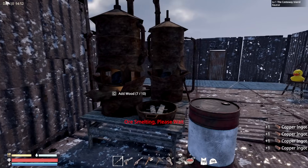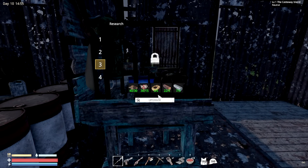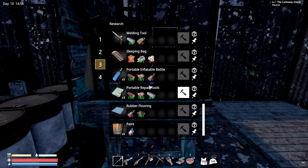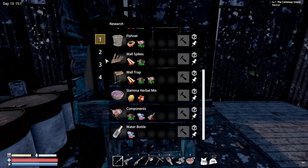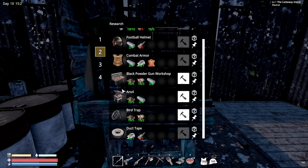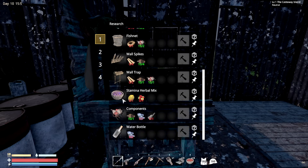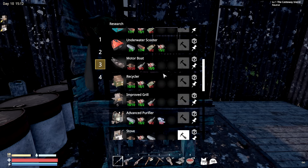Let's do the upgrade — let's see if we can get that thing. I keep hearing car horns again — I did change my headsets, I broke the other ones. I think it's hanging off the side of my face. I need the improved grill — this is going to be priority number one. The advanced purifier can be after, but we need a stove. With the stove I can cook meals and I need the grill — these two things are badly needed.